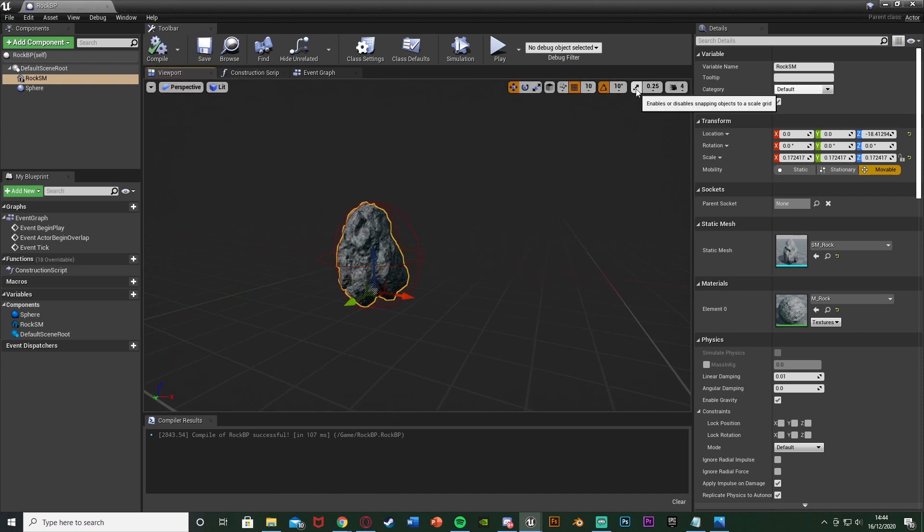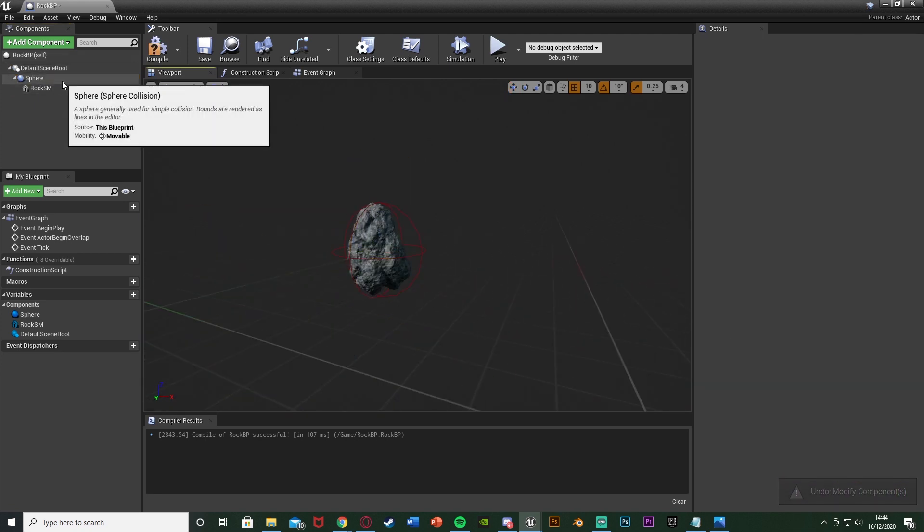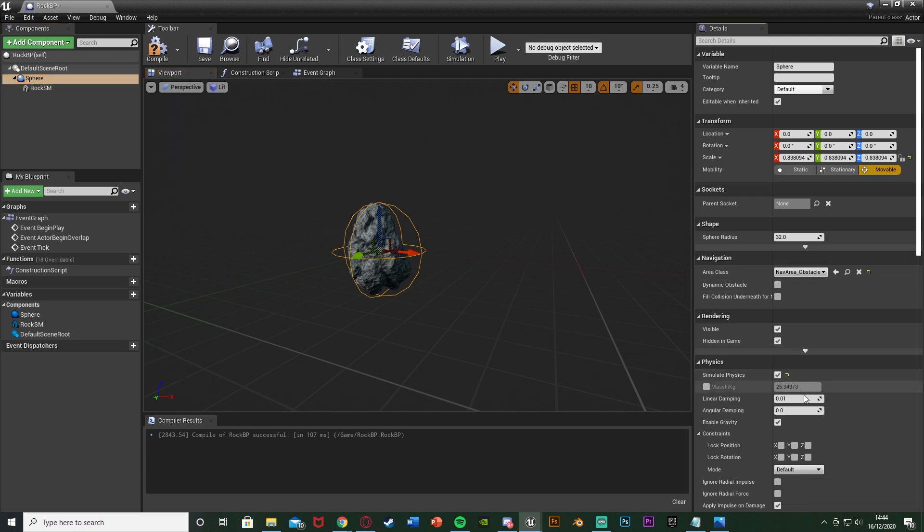Hit Compile and Save, then drag the rock static mesh onto the sphere so the rock is parented to the sphere. Select the sphere and set Simulate Physics to true — this means it will fly and fall as expected. You can also adjust its Linear Damping and Angular Damping, which control how quickly it slows down. Compile and save — that's all we need in the rock blueprint.